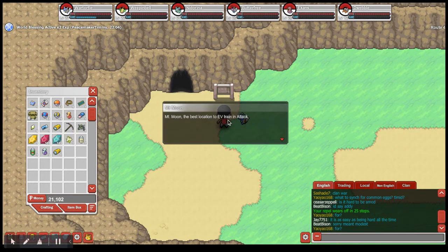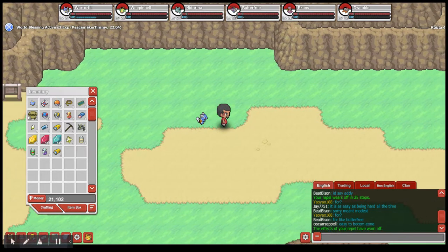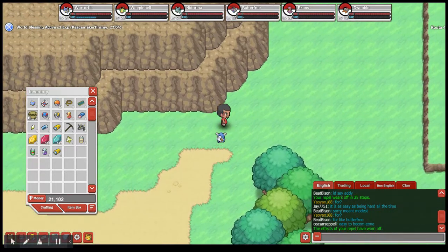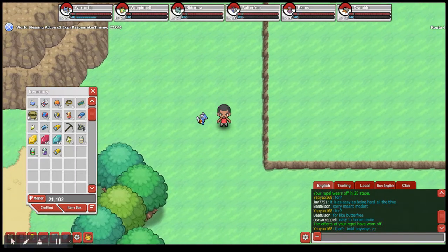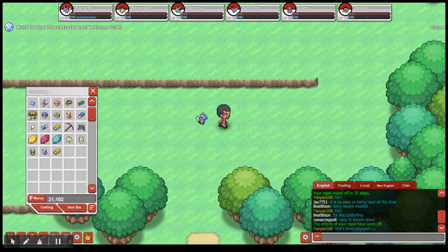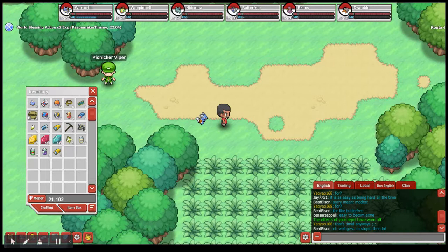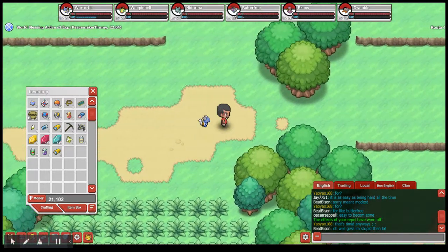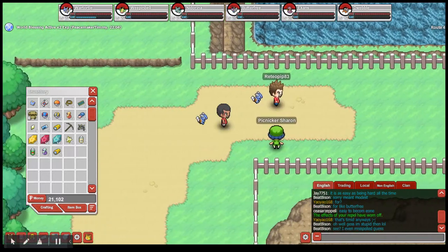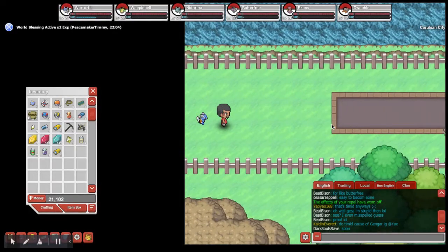Mount Moon is a great place to EV train Attack. When you mine, you can run into wild Pokemon, and obviously just walking around you can too. The best cave for grinding is near the Elite Four building — you can fish, mine, and fight wild Pokemon all in one place. When we're ready for the Elite Four, I'll show you all that too.